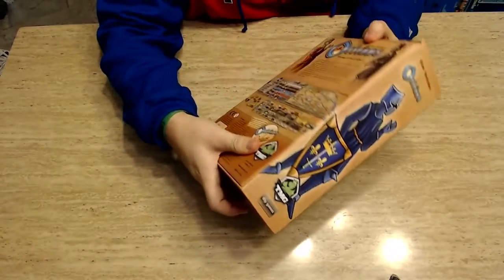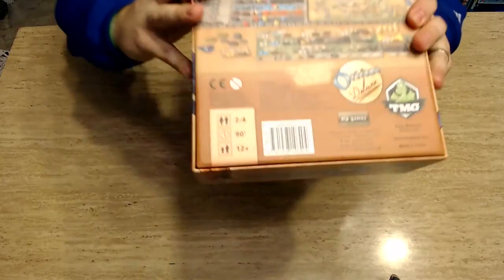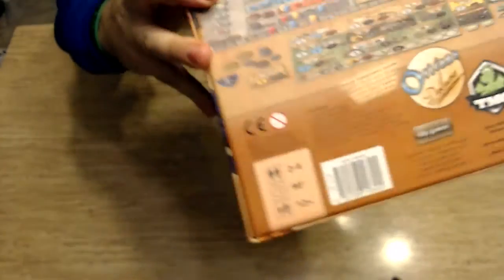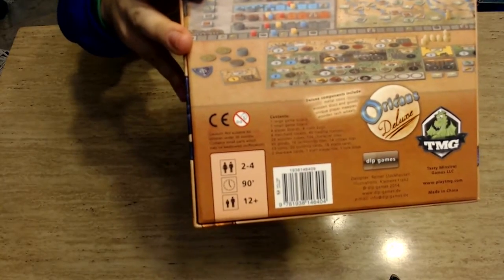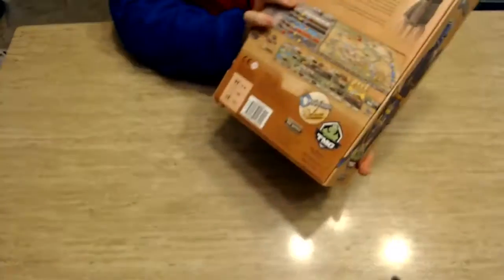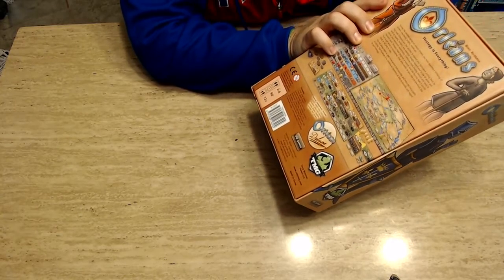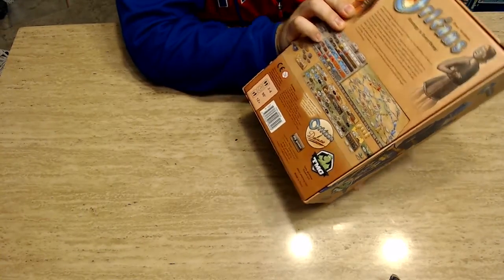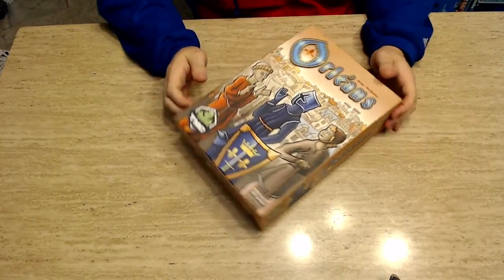Unlike the copies you can get now at the store, this particular one is the Orleans Deluxe Edition — as you can see down there at the bottom, this is the Kickstarted Deluxe Edition, which includes metal coins, wooden discs, unique player meeples, and wooden tech wheels, which I think really add to the game quite a bit.